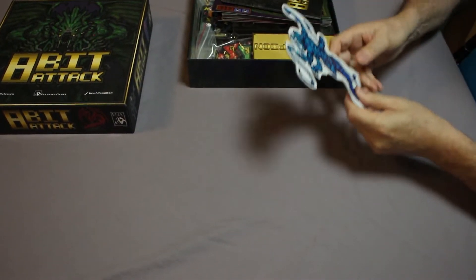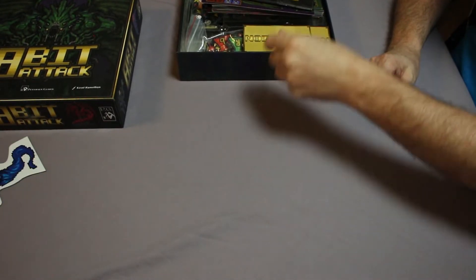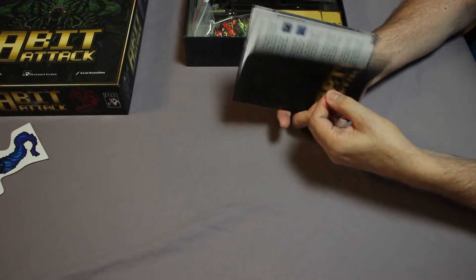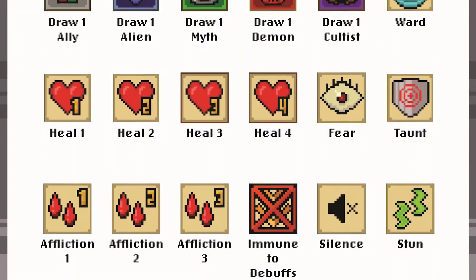We have this big punched thing. This actually is not used in the game — it's just for fun and to help advertise one of the sequels to it, so we'll toss that aside. We got a manual, game rules, and the back of the manual helpfully has a quick reference to all the symbols in the game. So that should be handy.